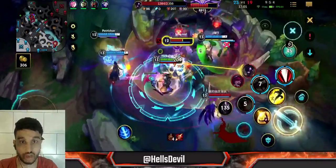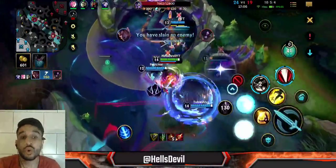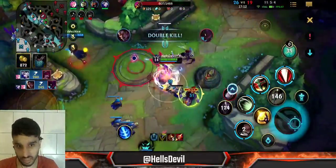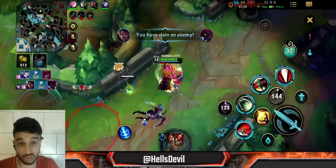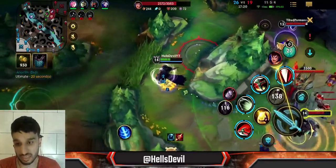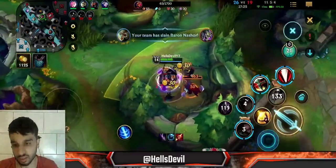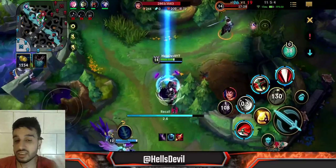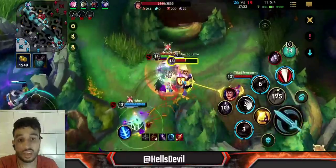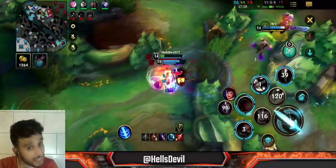I went on the Alistar — I already had my stacks. He used his ultimate, but who cares about his ultimate? I killed him with my ultimate since he was low. As I said earlier in this video, Alistar can't escape and can't do anything against my ultimate because it deals true damage. Those are the things I just unconsciously do now from experience — you identify the free target and go on them without hesitation.